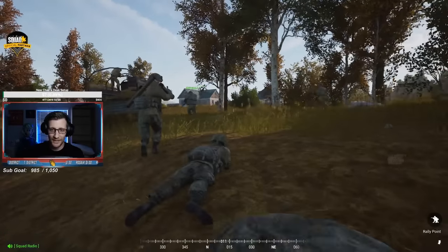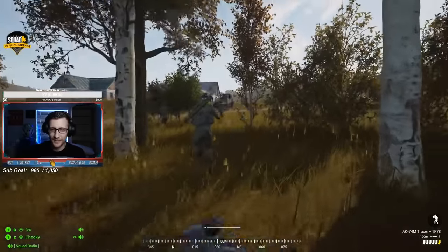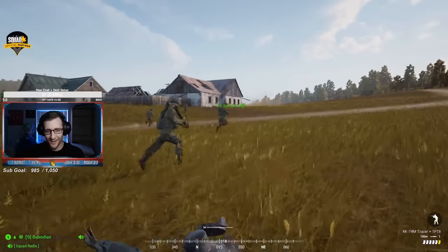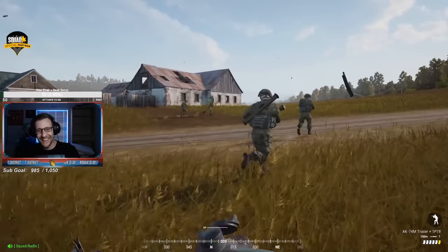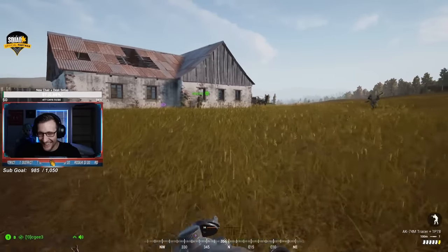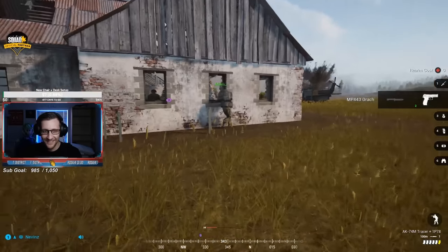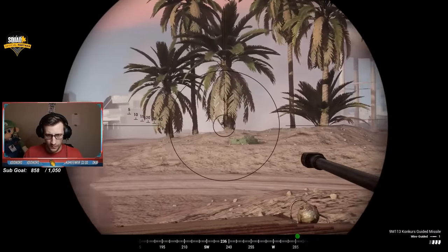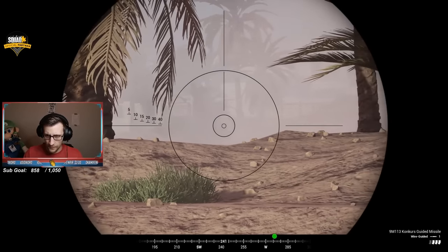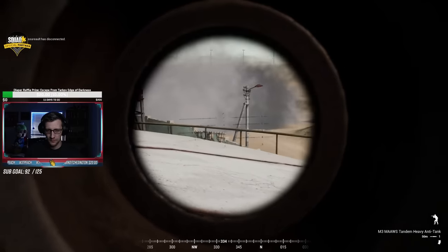Now, I often get asked: okay, I completed the tutorial, but what next? I keep joining a game and I still have no idea what's going on. What's the point of Squad? Although it may look like a complicated game from the outside, it really is quite simple. At its most basic level, Squad is just two teams fighting over objectives in an attempt to reduce the enemy team's ticket count to zero. These objectives change depending on the game mode and can result in you attacking, defending, controlling territory, or searching out weapon caches to destroy, but ultimately it's still all about these tickets.